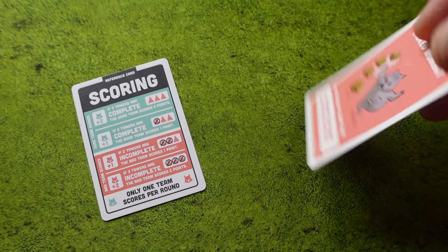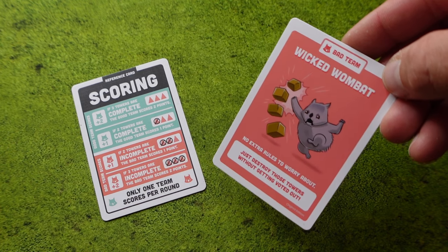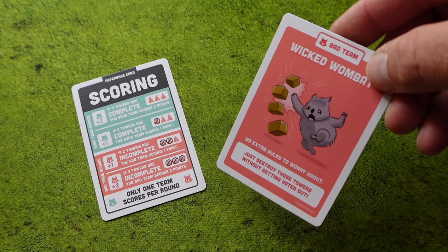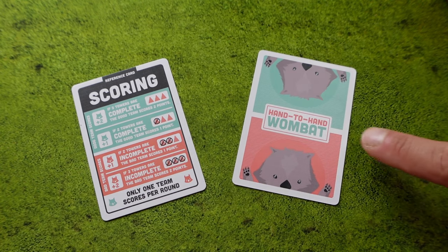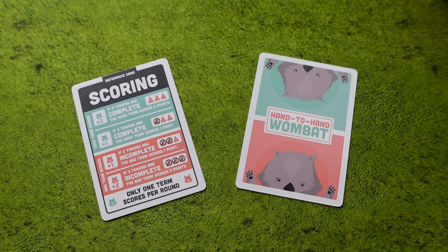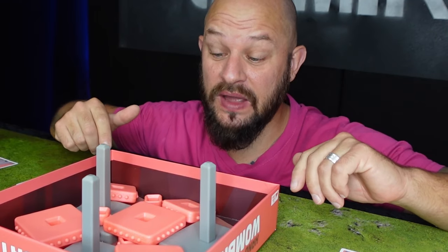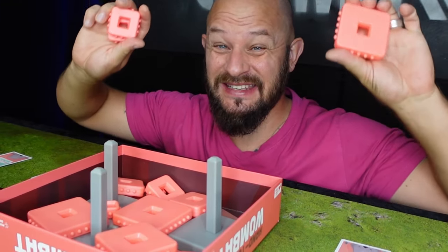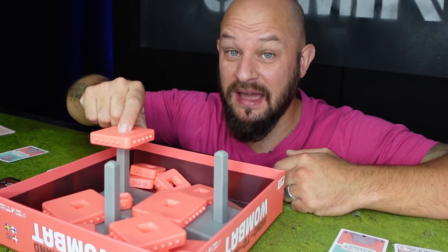The players are allowed to look at the card to see if they became the Wicked Wombat or if they became the good Wombat — meaning the green ones. But you cannot show this to the other players. This means that you know which role you have, but the other players will not know it. The last thing we need to do before we start is to fill up the lid with these tiles — the tiles we will use to build towers.